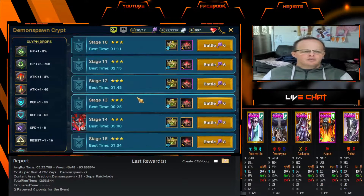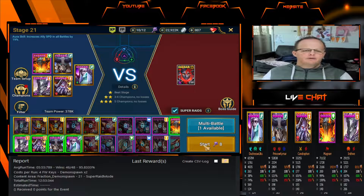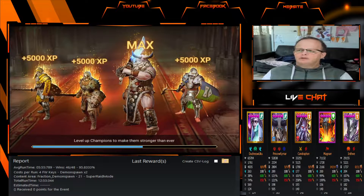We are doing stage 21. We get straight underway with the cost of 8 keys for the battle. In the team we have Duchess, Prince Kaimar, Kendrafon, Magnamar, and Intwith.